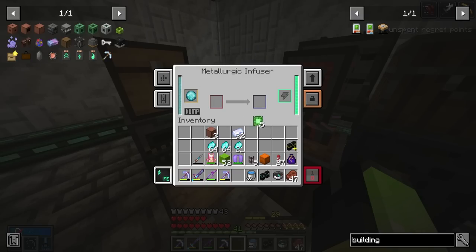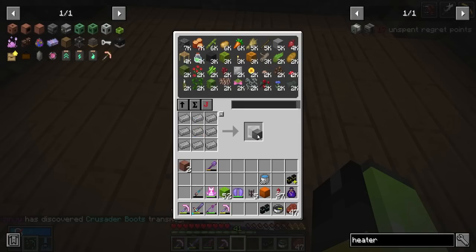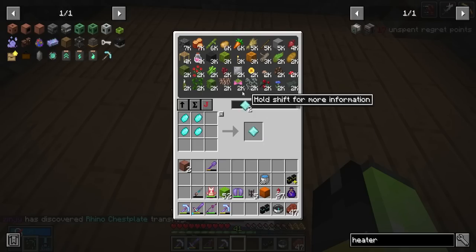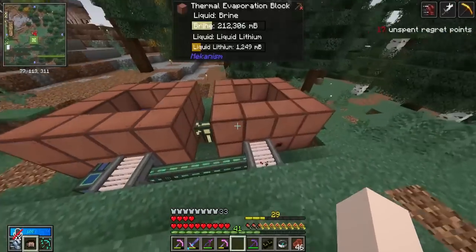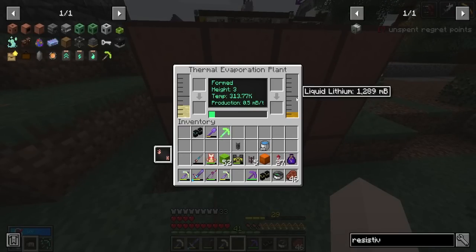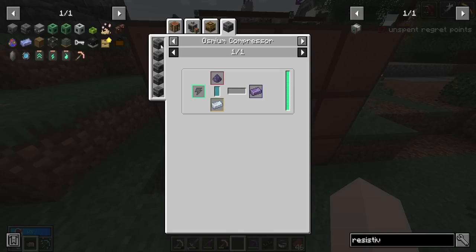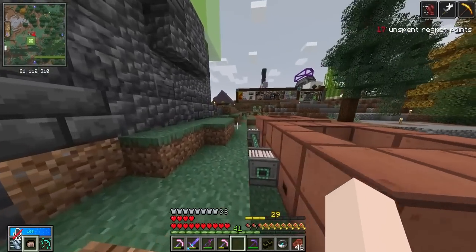Did I mention the steel casing recipe got changed? It used to be an osmium block and one steel block - now it's even more Larimar and chromatic steel. We could keep going down the power mod route to get bigger batteries, but they get really expensive really fast. Mechanism has a battery multi-block that can hold giga FE, which is like billions. We're going to need a lot of stuff - first we need lithium. Lithium isn't too hard to get because you can get it by running brine through another thermal evaporator. In order to get the lithium into lithium dust, we need a chemical crystallizer, which needs refined obsidian, which means we need the osmium compressor. This is going to cost a lot of Larimar.